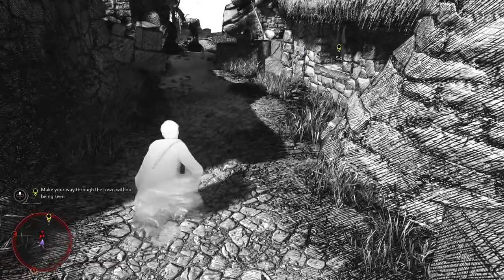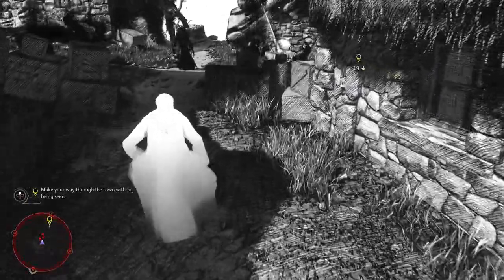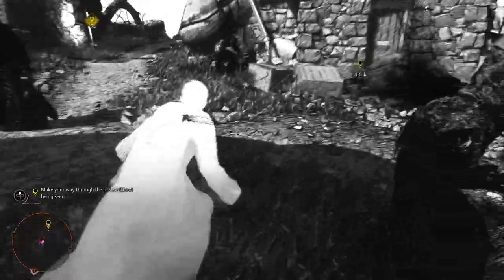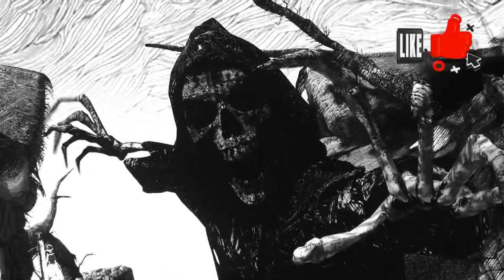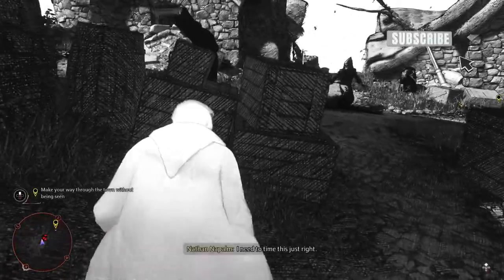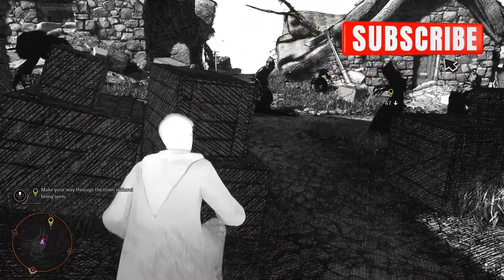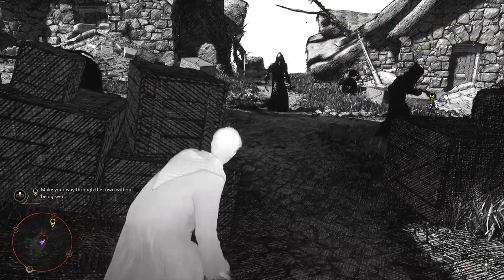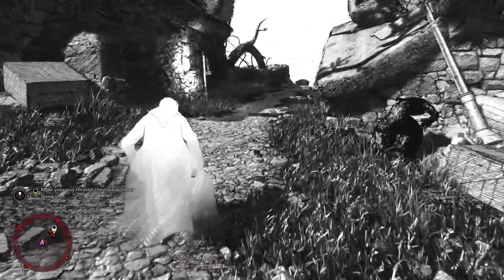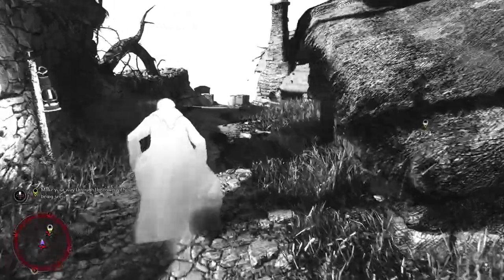When you hop down here, continue down the path and make this little left turn. Here we've got some more. What you want to do is get behind this crate. That one on the left is already turned, but if you get up too close and try to go behind this way, he's going to catch you — don't do that. Make sure all their backs are turned opposite the middle of the path. See, he has now turned; everybody's facing the other way. I can walk directly down the path without being caught.